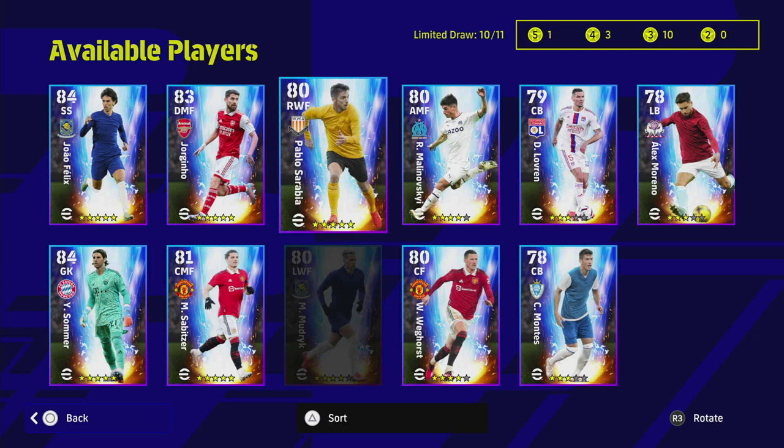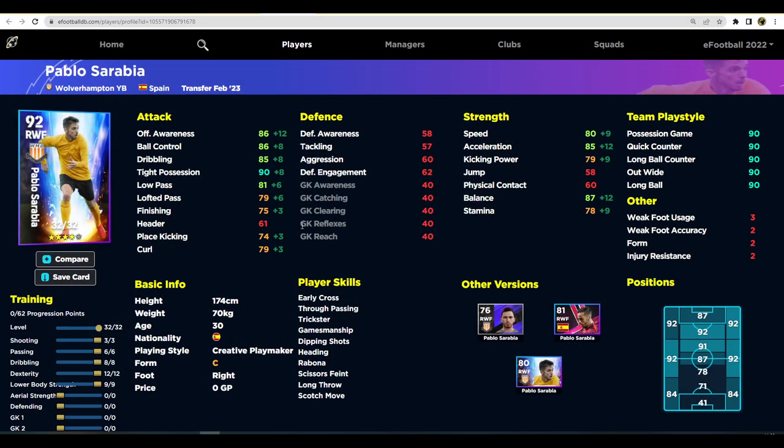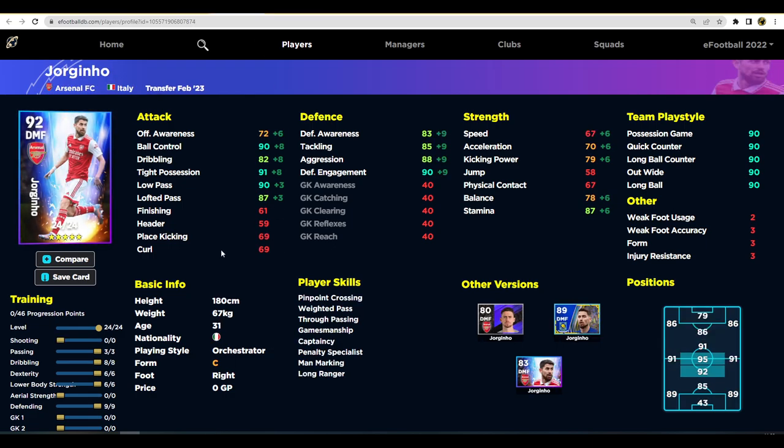Then there's Sarabia from Wolves - a similar right winger to Mudryk with better finishing. If you don't shoot a lot you can take finishing down to maybe 74-75 and 78 curl. He's got dipping shots, early cross, and a lot of good player skills. Pump the rest into dexterity to bring up offensive awareness - you'll still get about 75 finishing and 79 curl. The build is 3-6-8-12 and 9 for shooting, pass, dribbling, dexterity, and lower body.